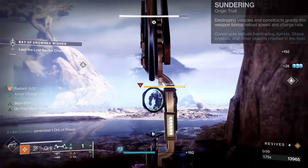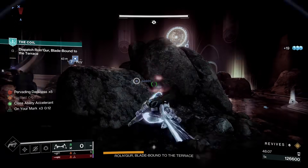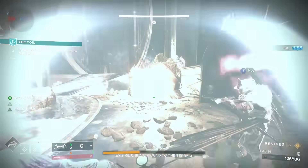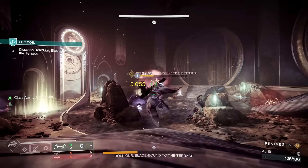I'm going to start with the roll you're going to see all review: Polymer String, accuracy masterwork, Fiberglass Arrow, Slice Hatchling. This roll can be used on any subclass, obviously elevated with Strand. With Hatchling, precision final blows or rapidly defeating targets with non-precision weapons spawns a Threadling at the target's location. And then Slice — casting your class ability allows this weapon to sever targets on hit for a brief duration with a maximum number of targets. At the later ends of the Coil, I don't have any heavy ammo left.